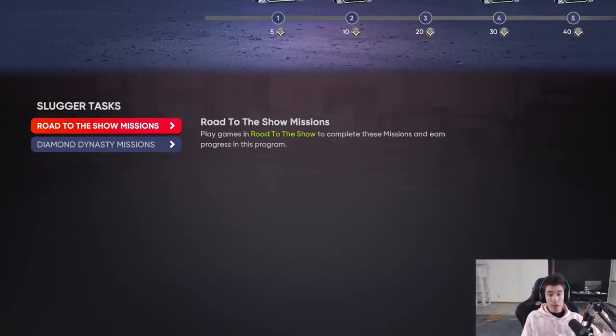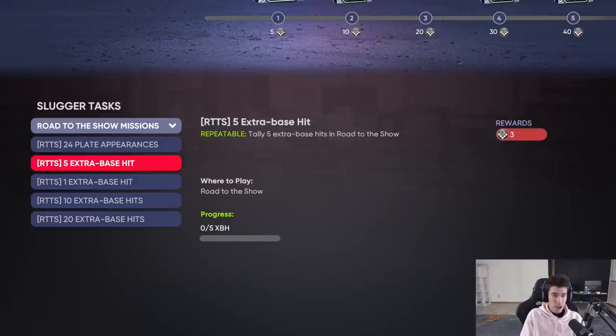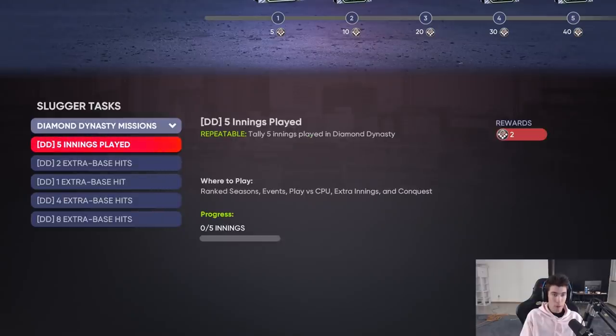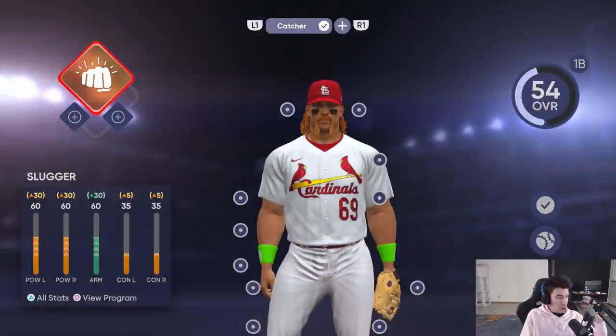You might wonder - for the missions, is it going to be put outs and assists like Slick Fielding, or different? If we go here we can see for Slugger it is in fact different. So for Slugger in Road to the Show you have a repeatable five extra base hits, 24 plate appearances, and then just 20 extra base hits gets you 35 points towards your progress. For Diamond Dynasty you have repeatable innings played, two extra base hits for points, and getting eight extra base hits within Diamond Dynasty gets you 35 ball player program points.